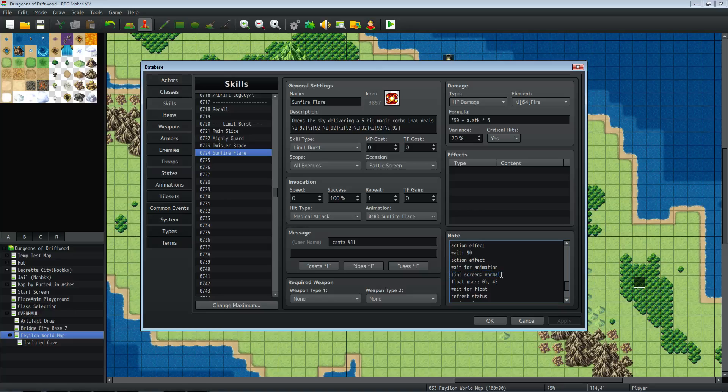Towards the end, we wait for the final animation to finish, then tent the screen back to normal — if you don't specify a number of frames it defaults to 60. Then we float the user back down to where it stands by going float user 0% over 45 frames, which is three quarters of a second. Wait for that float to land. Refresh status. We do motion victory so everybody cheers, the user finishes casting the spell, then reset the camera and show the battle HUD. That's the end of the whole action.